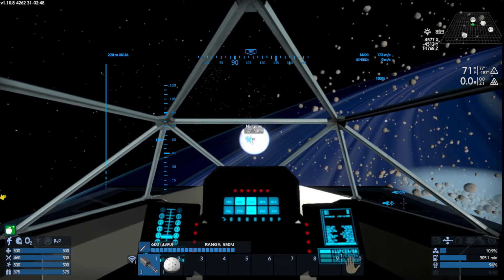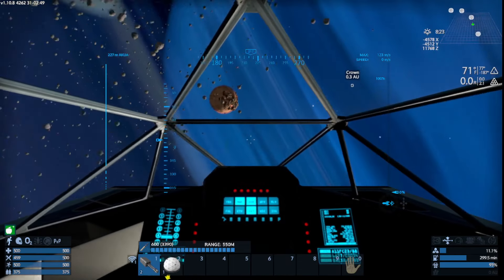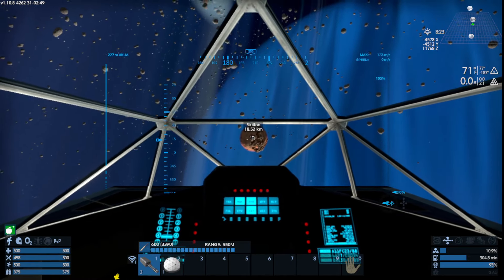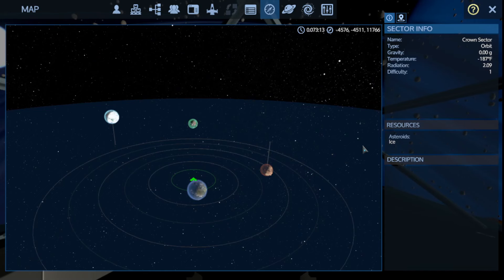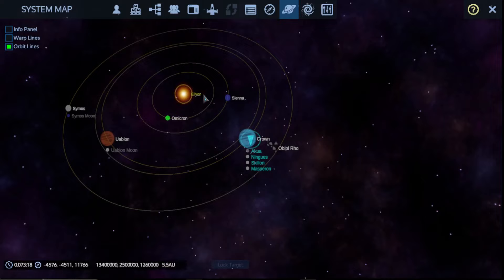Over here is Ningus, the snow planet. This is Akua — more of an Earth-type planet. Over here is Skillon, basically the nuclear fallout desert planet, very radioactive. Then you've got Masperon, which is a toxic planet. Each one has different resources. Press M on the keyboard to bring up your map and go to System. You're in the Elyon system — there's Sienna, Omicron, Ubeon, Cymos. These two have moons. We're in Crown right now — four planets and an asteroid field you can travel to.